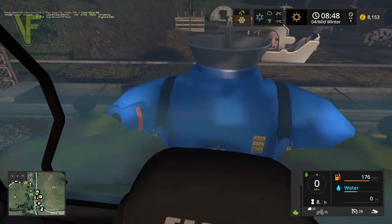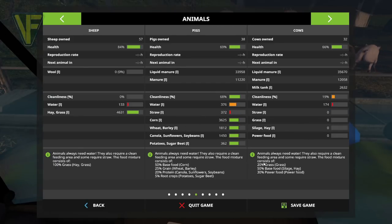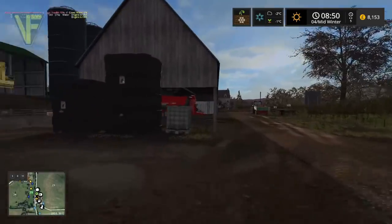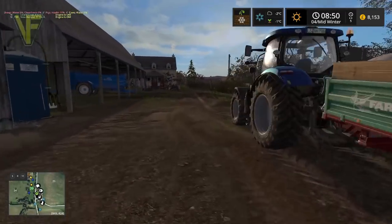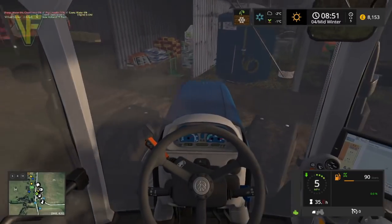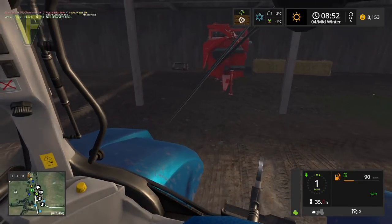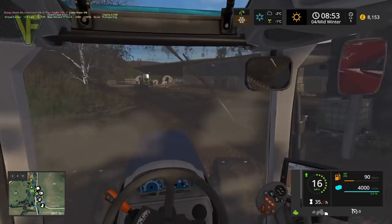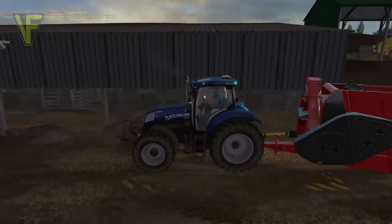We should get the pigs sorted actually quite quickly. That is the only thing we still need for the pigs - straw. Let's go have a look - well that's empty now. We can be efficient doing this because we have a lot to do. Let's drop this trailer off - two tractors up here, that's actually fairly useful. The Axion has finished at this point, but let's just drop another bale of straw in. That will then be the pigs all sorted very quickly, which is great.